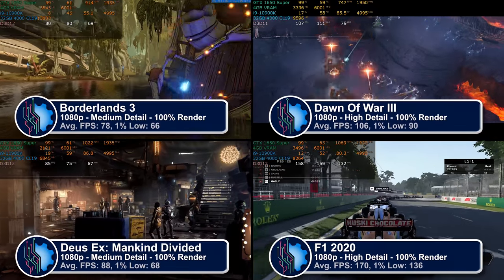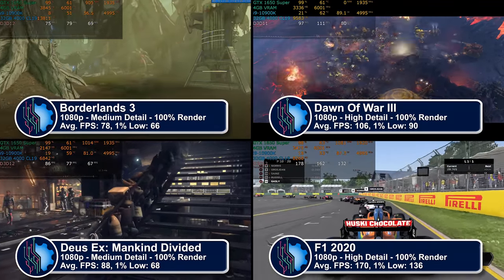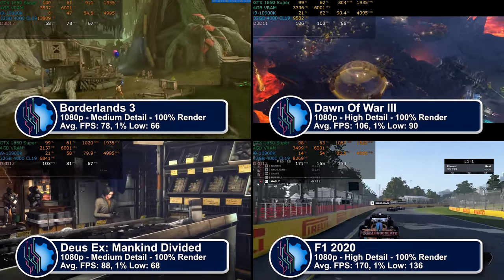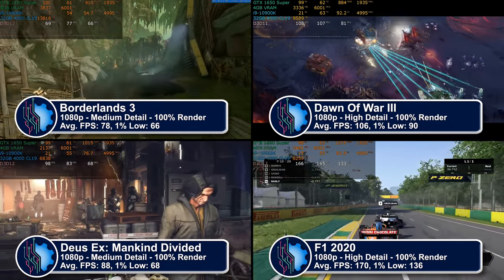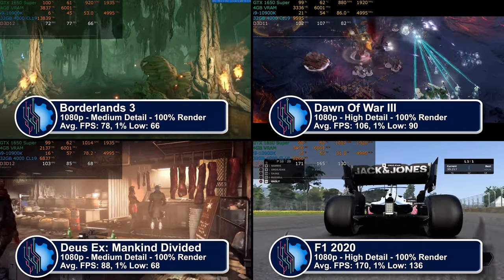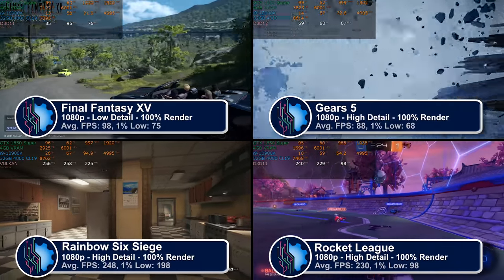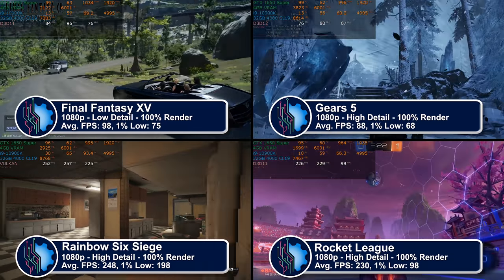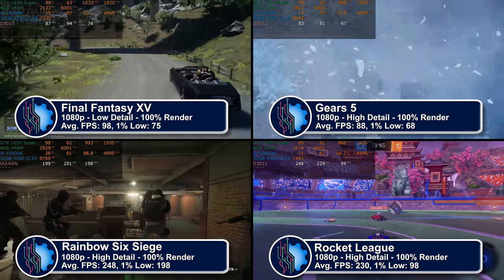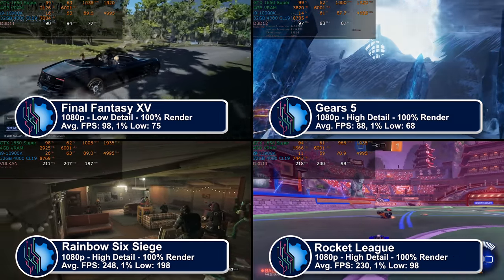To keep this video a bit shorter, we're now putting up four games at a time: Borderlands 3, Dawn of War 3, Deus Ex Mankind Divided, and F1 2020, along with the performance numbers and detail settings. Performance varies depending on the game — it's all a matter of finding settings that work for you. Next we have Final Fantasy XV, Gears V, Rainbow Six Siege, and Rocket League. These four games couldn't be more different, but this shows you can run anything if you make adjustments to detail settings and expectations.